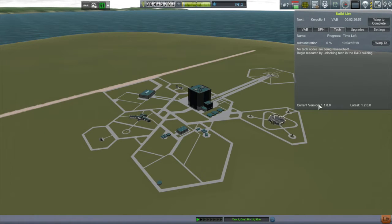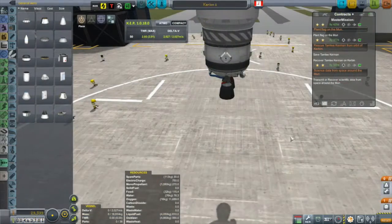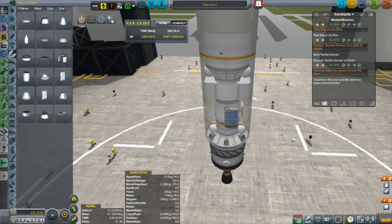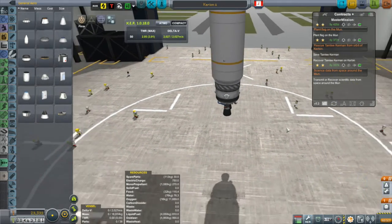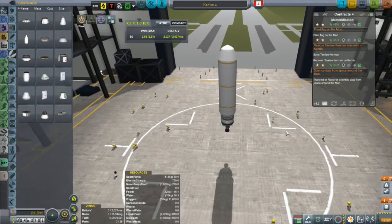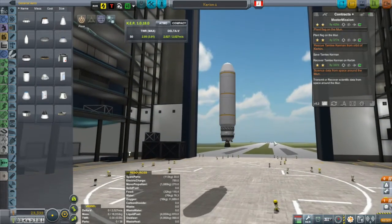That's going to take some time to build - it's going to take 10 days for it to be upgraded. In the meantime, I have now unlocked Fuel Systems, that tech node, and it gives me fuel lines, and that's given me a bit of an idea.